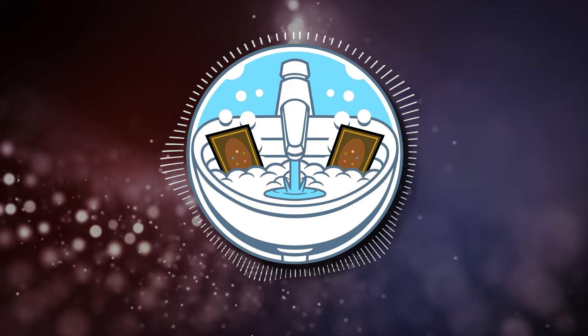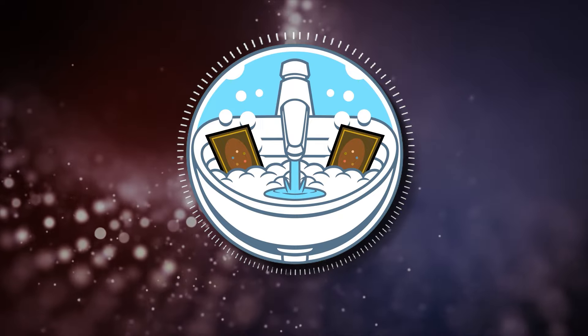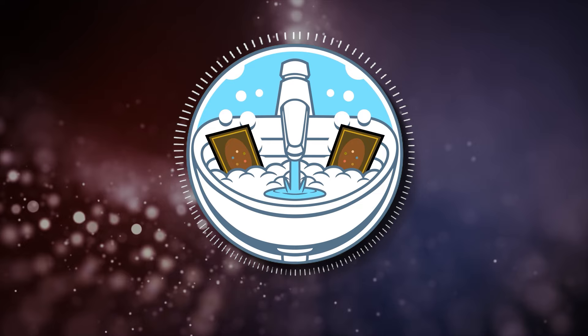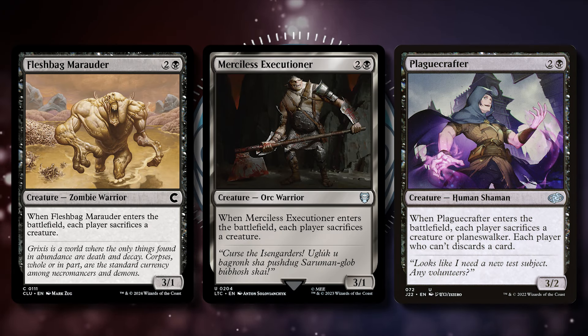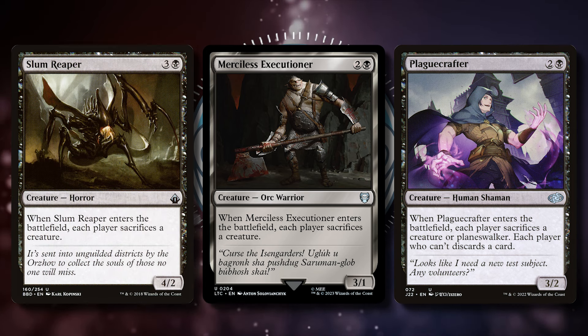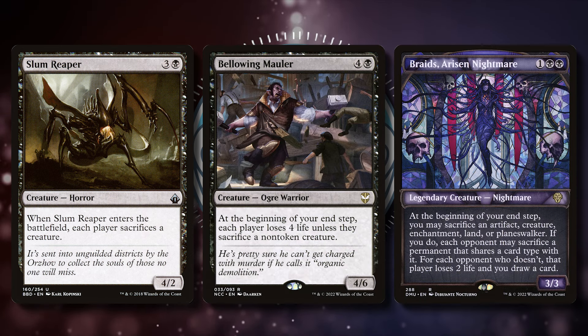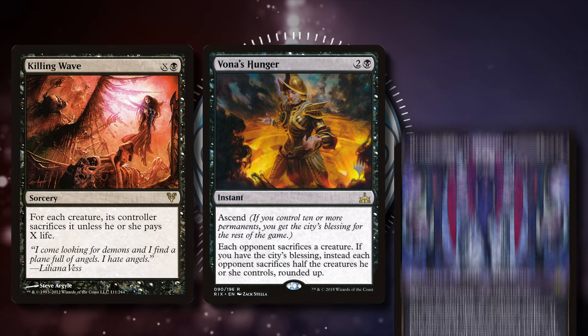Edicts are especially powerful because our opponents can't sac the creatures we so kindly gifted to them. So we can keep everyone's board cleared of their own creatures, while leaving ours to attack freely and draw us a ton of cards. Obviously I had to include Fleshbag Marauder, Merciless Executioner, and Plague Crafter. I even included some of the less played Edict creatures, such as Slum Reaper, which is a 4-mana Fleshbag, Bellowing Mauler, which is a repeatable Edict, and then the best Edict creature in the deck, Braids Arisen Nightmare — thanks to the card advantage it can provide. The non-creature Edicts are especially mean: Killing Wave, Fona's Hunger, and Inevitable End.